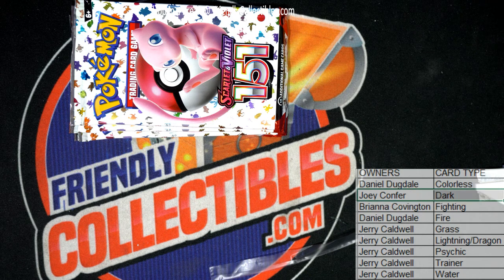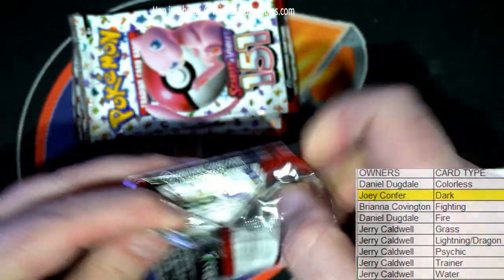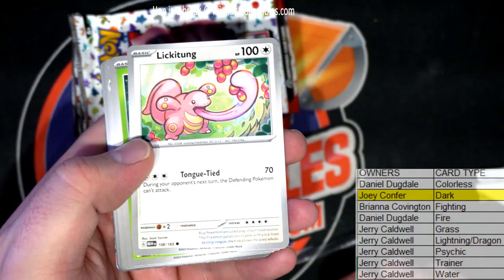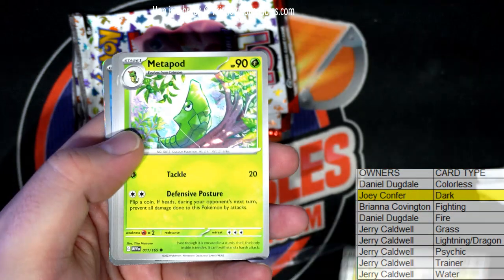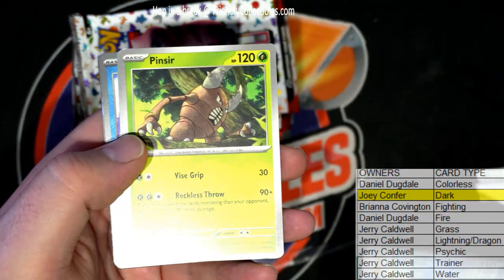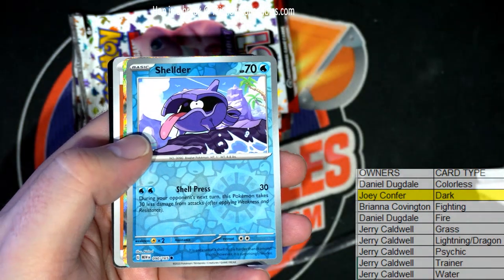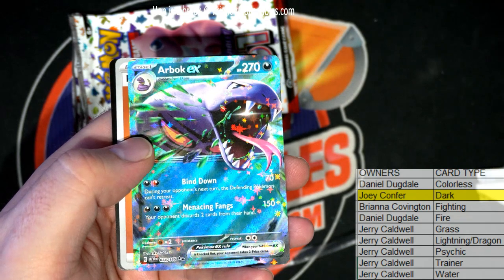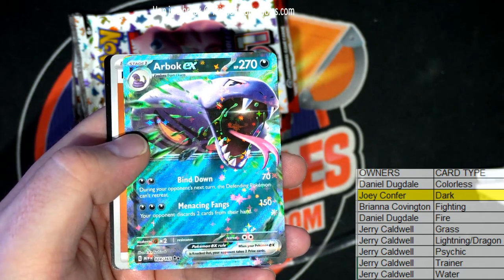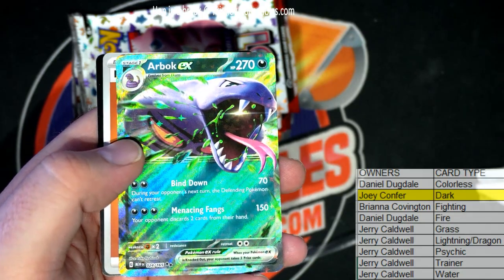Where is Joey C? You in here man, you in here lurking? Couple lurkers. What a card, always crack me up man. Metapod, old hunter. Pincer right there, Slowpoke. Check that out, old Arbok EX right there, check that out man. What is that? That's a double rare right there. Double rare dark, Joey C again, all right man, double rare dark.